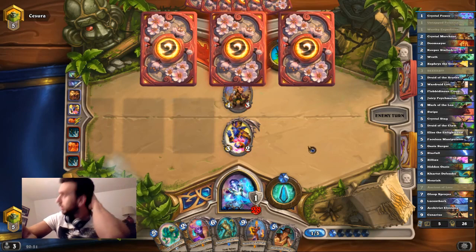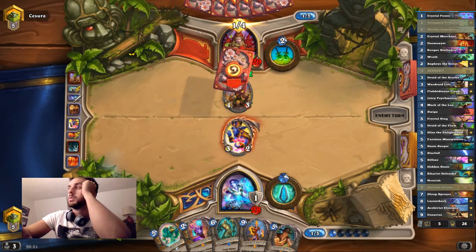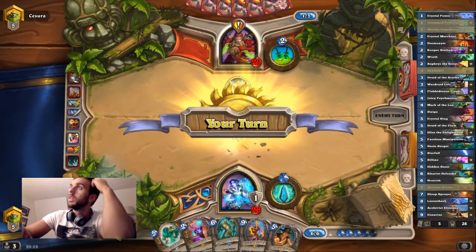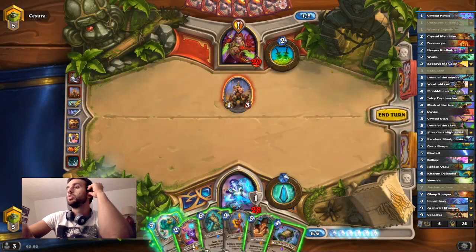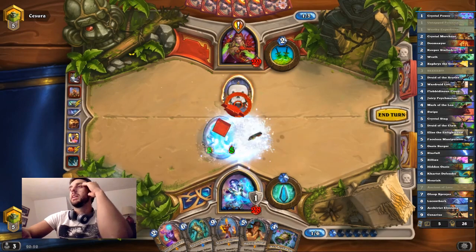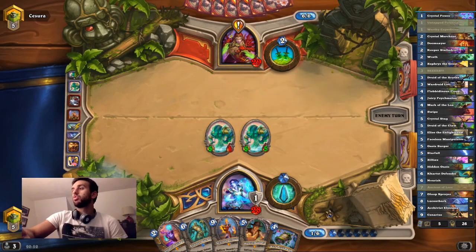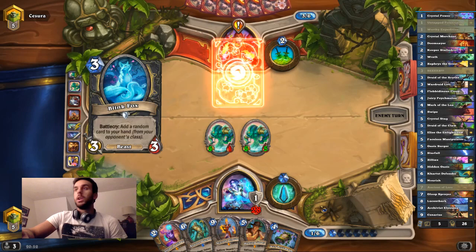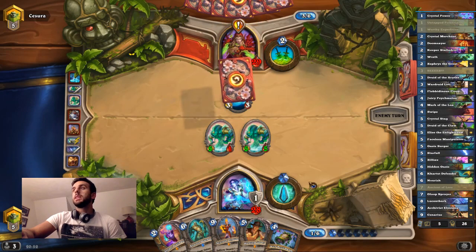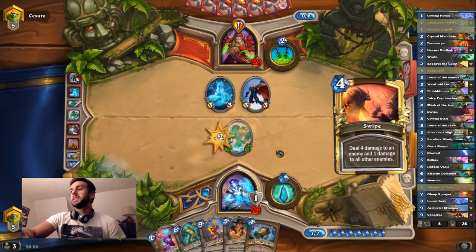We really want to draw Lucent Bark. Juicy Psych Melon would be a really nice draw right now. His quest is only one away. We have two turns until we play Lucent Bark anyway, so we're just gonna dominate the board until then. Is he gonna weapon? No, he's gonna do that — okay, that's fine. I'll prioritize that just in case he has the bounce effect.